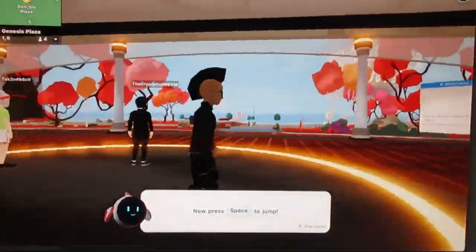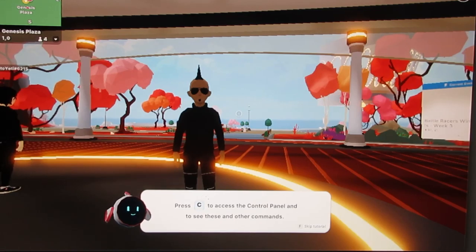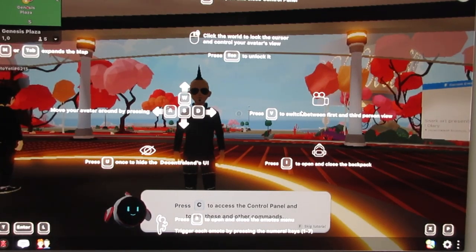Press the space bar to jump — look at that! Press C to access the control panel. Wow, there are a lot of things you can do. You can also use your mouse to turn around. You can move your avatar, switch between third person — and press U to hide the Decentraland UI. I'm not sure what that means exactly. Press B to open and close.